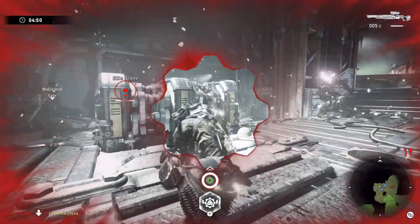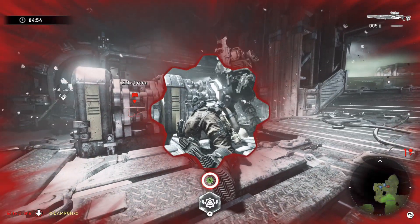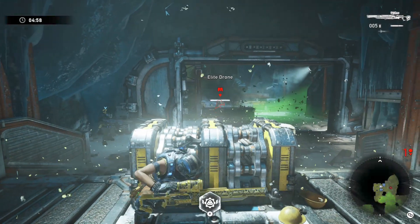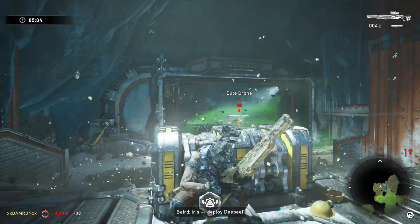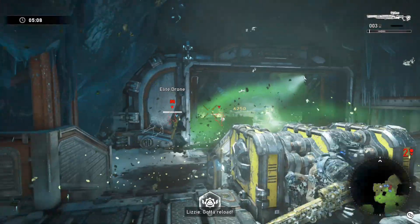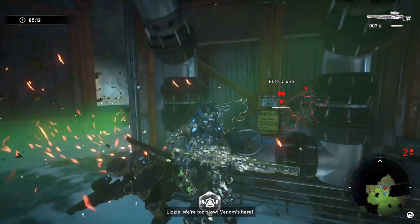You might be wondering — you have your ultimate here, Lizzie, use it right here. I highly recommend that you don't do that. What we found is that saving Lizzie's ultimate to the last possible moment is the way to get past the ending section of the first part of Lethal Engagements — all the way to the first safe room.